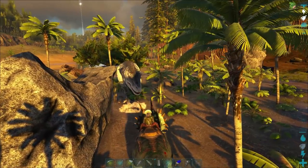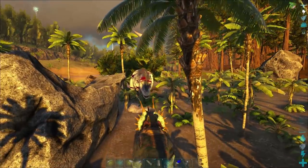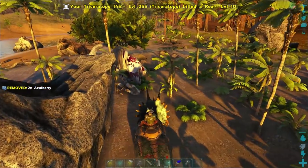Another change to the trike is it now also has a buff whenever it is near large carnivores. It will have an increase to its damage, a decrease to the damage that it takes, and it will also have a 10% increase to its health.